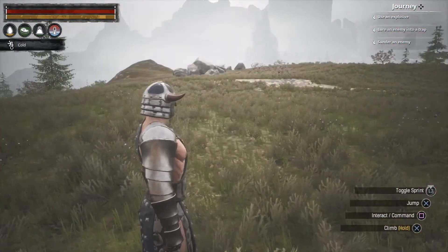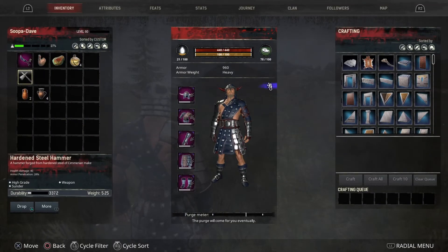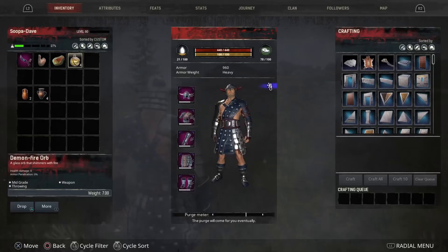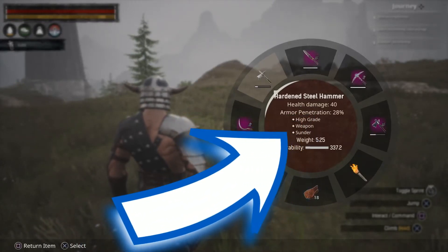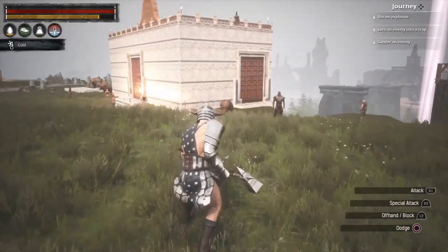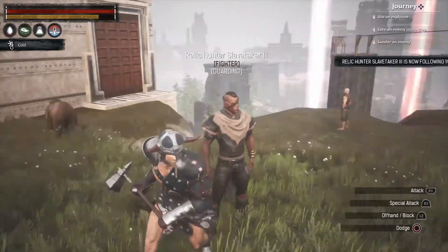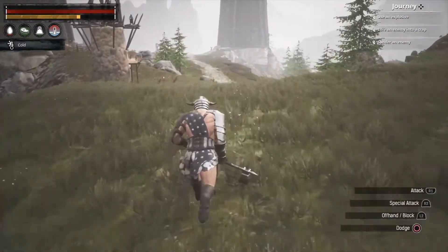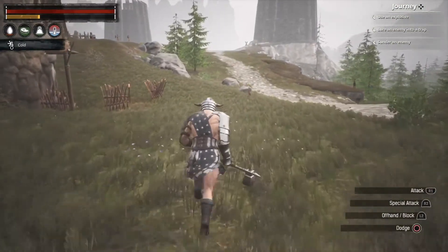Okay guys, while we wait on that stuff to craft up we're gonna do the sunder journey step. Basically your hammer weapons are gonna have sunder — if you look on there under armor penetration it says high grade weapon and sunder. So we're gonna grab this guy just to bring with us and walk right down here. Should be pretty easy — there's normally a guy, yep right down there.